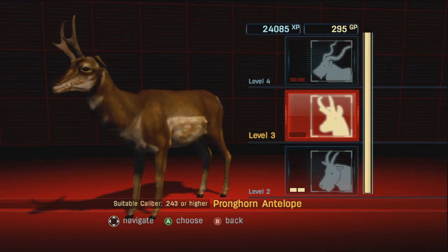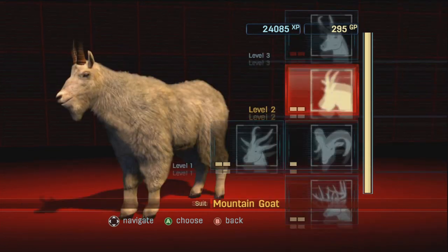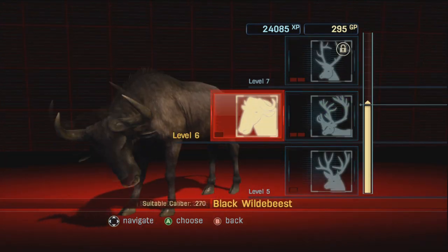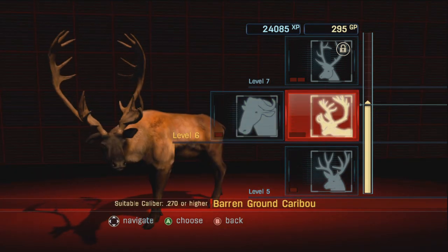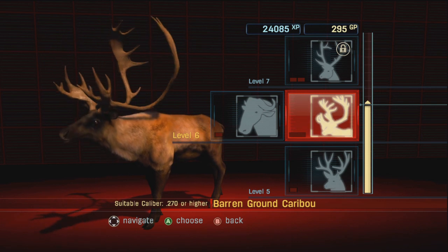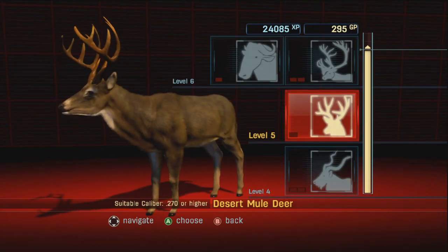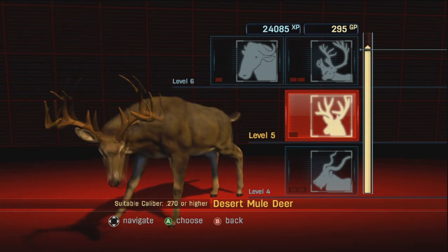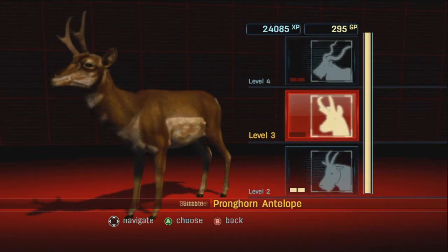Welcome back my fellow hunters to a bit more of Cabela's Hunting Expeditions. We've already completed the first two levels, but we've unlocked up to level six, which includes some rather interesting animals — wildebeest, barren ground caribou, and Desert Muley. You've got to feel sorry for all these animals in the desert. But let's go ahead and complete this mission.